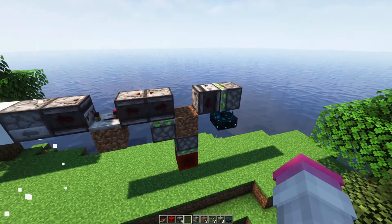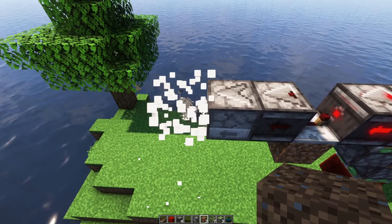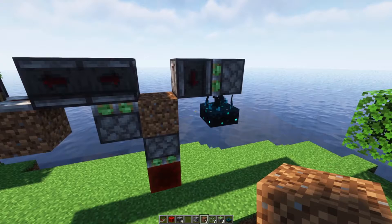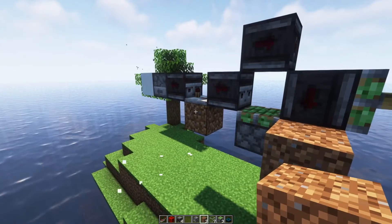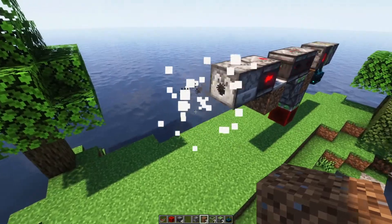Let's say I'm a wolf and it starts raining. The dispenser is going to be above me, and then it's not going to be above me so I get wet, and then it's going to be above me so that I shake off the water. There's going to be a noise, and then it's going to stop. That's all there really is to this build.